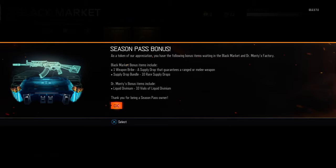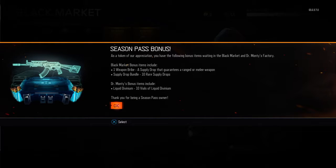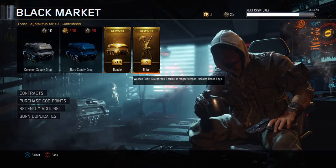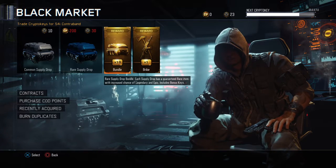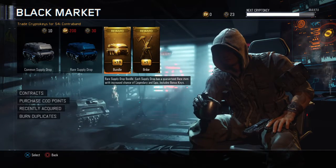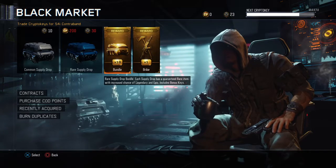Black market season pass bonus: as a token of our appreciation, you have the following items waiting in the black market and Dr. Monty's factory. Black market bonus items include one weapon bribe — a supply drop that guarantees a ranged or melee weapon — plus a supply drop bundle of 10 rare supply drops. So we're being given 10 supply drops and a guaranteed weapon bribe. We're gonna go for the supply drops first, and then we'll hit up that free weapon.